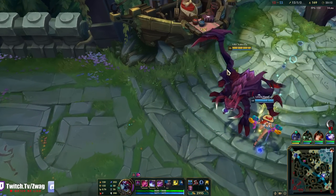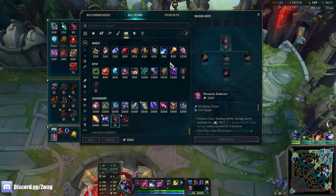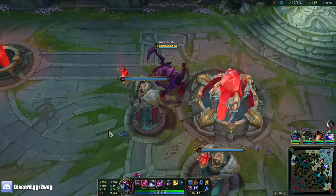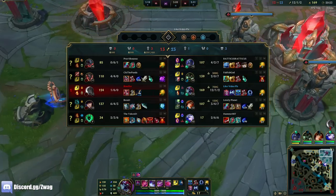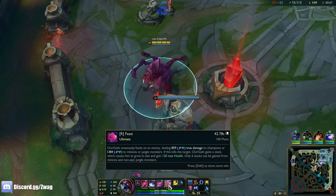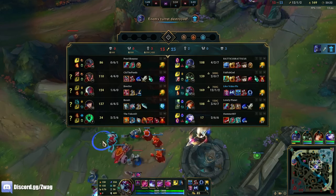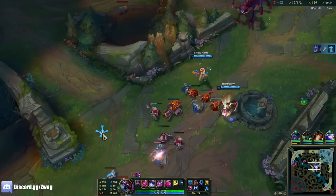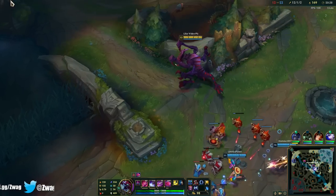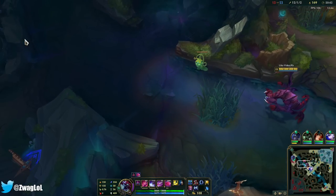Look at his dance — look at these arms. If this doesn't deserve a like, I don't know what you're doing with your life. Alright, Cosmic Drive. So my ult is dealing 859 — we're almost at 1,000 true damage on the ult. We still have two more items to get. I think maybe we go War Mog's and Death Cap as our last two items, so we get a ton of AP and a ton of health.